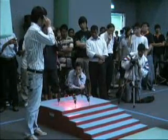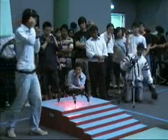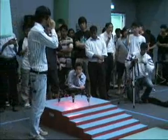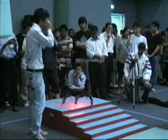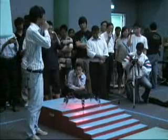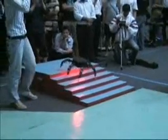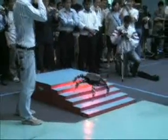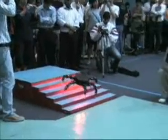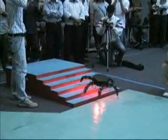Incy's first challenge will be to clear the flight of stairs. In this challenge, his sense of balance will be tested. Each of Incy's legs has 4 degrees of freedom, giving him a total of 24 degrees of freedom. Wow, look how gracefully Incy clears the stairs. The coordination of all the motors is managed by a Blackfin DSP that communicates with external devices to execute intended tasks.